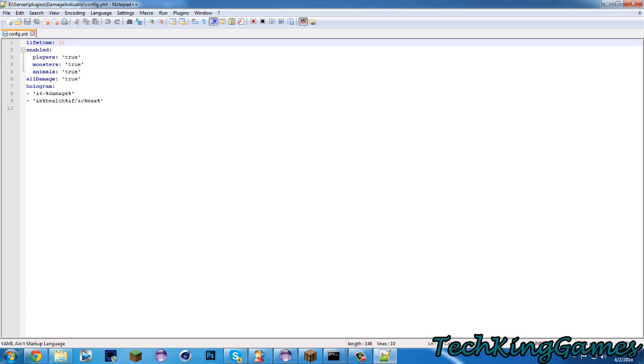Hit something, it'll wait 20 ticks, and then it'll go away and you can't see it anymore. Enable — you can disable holograms being shown for these types of entities. All Damage is set to true; if you want it just to show when something hits something else, set this to false. Otherwise, if they take fall damage, lava damage, drowning, etc., it'll tell you.